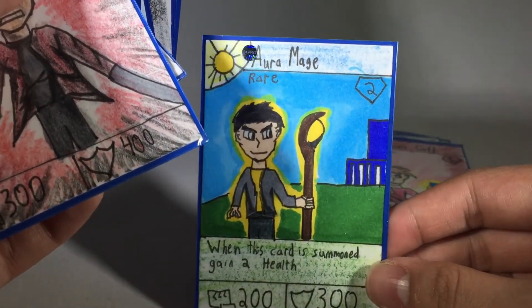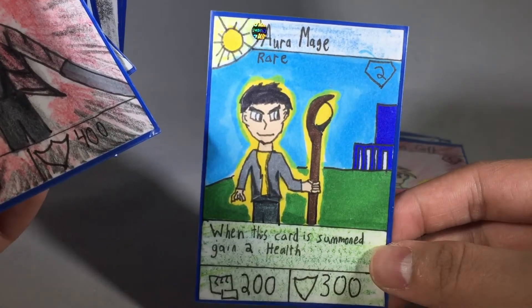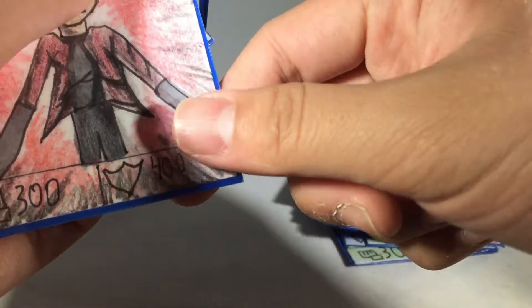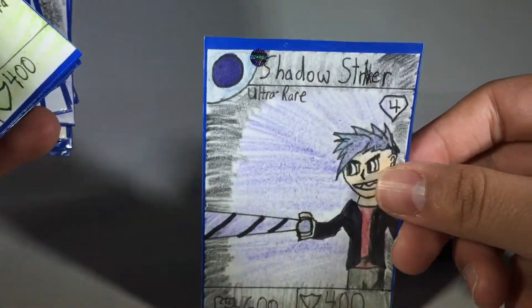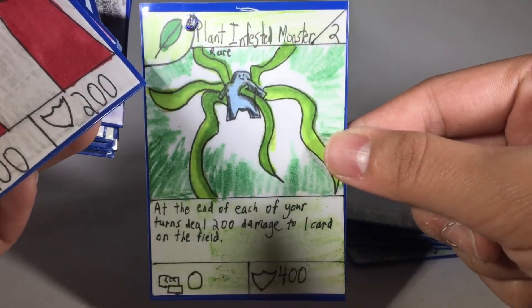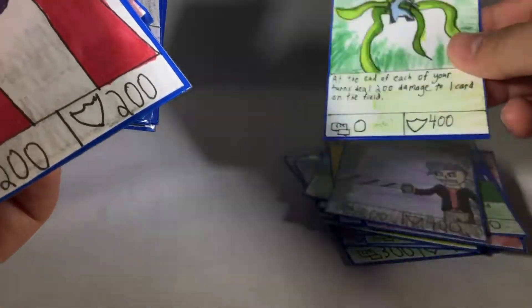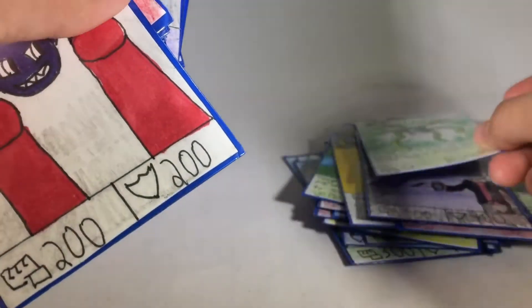I don't think you've seen Aura Mage yet. Its effect is, when it's summoned, you can gain two health. It has 200 power and 300 defense. Maybe you saw it, but I don't remember for sure. Earthblade. Shadow Striker. Plant Infested Monster, which is a card I really love the artwork on — it's like a little guy with all the plants coming out of it. I'm going to make another card kind of like that, so stay tuned.